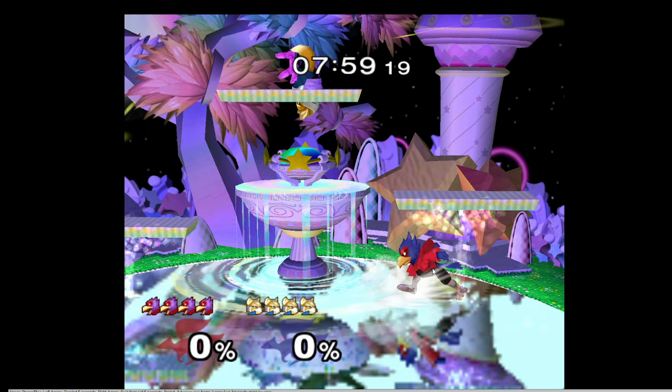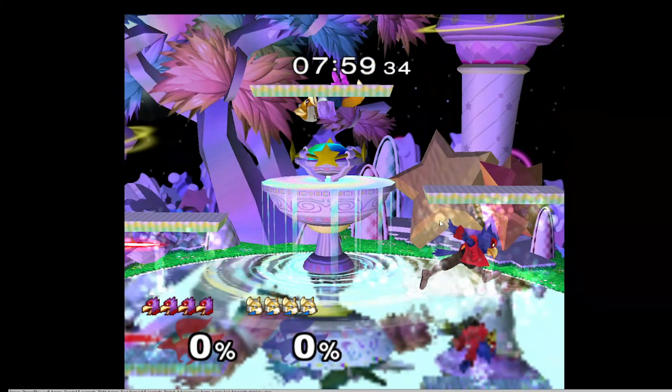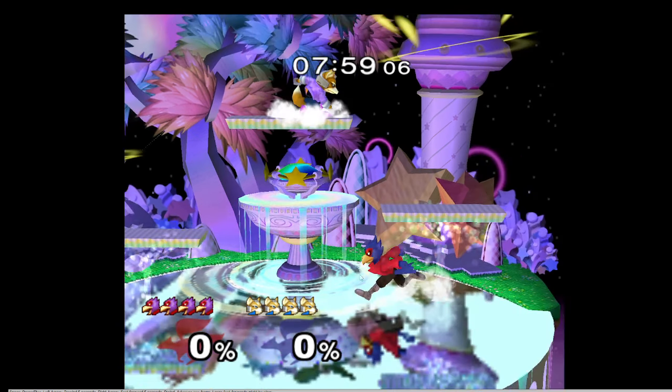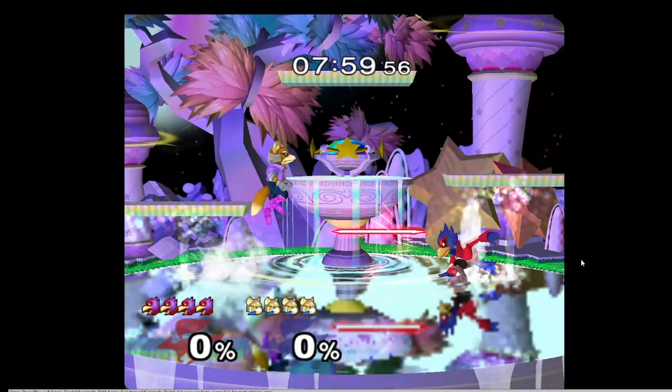Something Mango does a lot is the way he punishes full hop landings — he dashes away and then wavedashes in at the timing they're going to land, to get a shine. He's basing everything around looking for a shine. Fox full hopping like that is actually good for you — it means Fox is saying 'I don't want to deal with this laser.' That's great because now we don't have to deal with running power shield shine, short hop nair, short hop drill up smash. We'll take that.